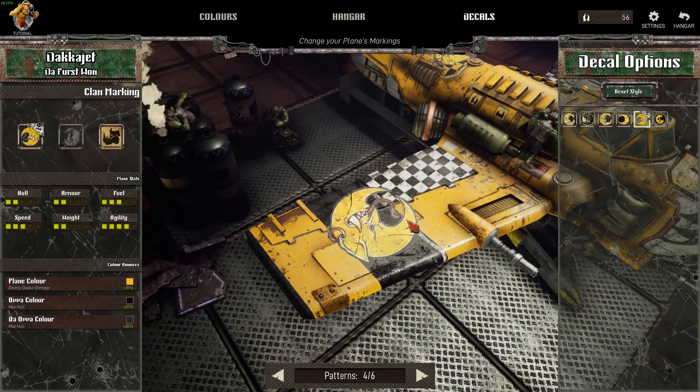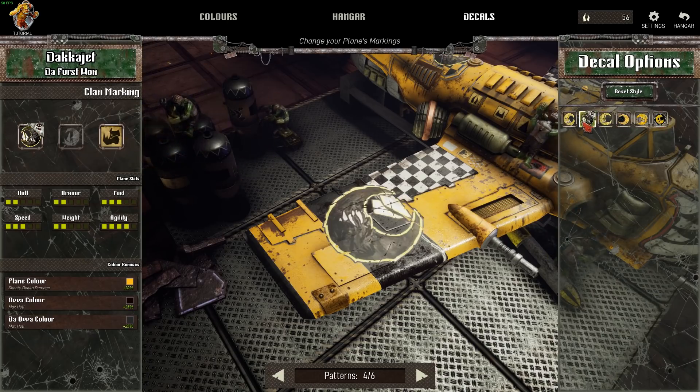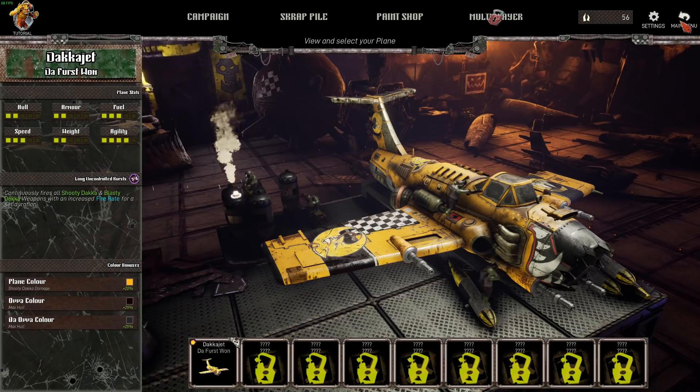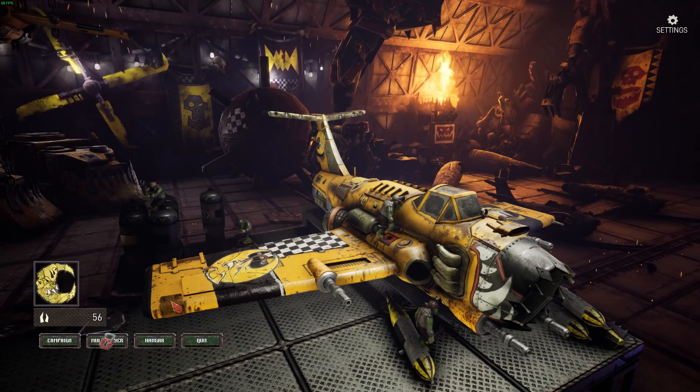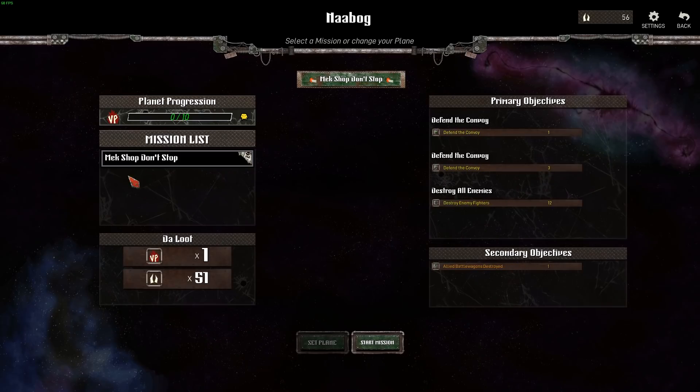Here are some of the decals — I actually like that one, why have I not picked these cool ones before? That's the one I had before. I'm definitely picking that one — it looks way cool. That's all the markings you can have, which is very, very cool. Let's go back to the main menu and go to the campaign. I've actually just done one of the campaigns but we'll do it again. I won't do the tutorial — let's just jump into the thick of it and do what orcs do.